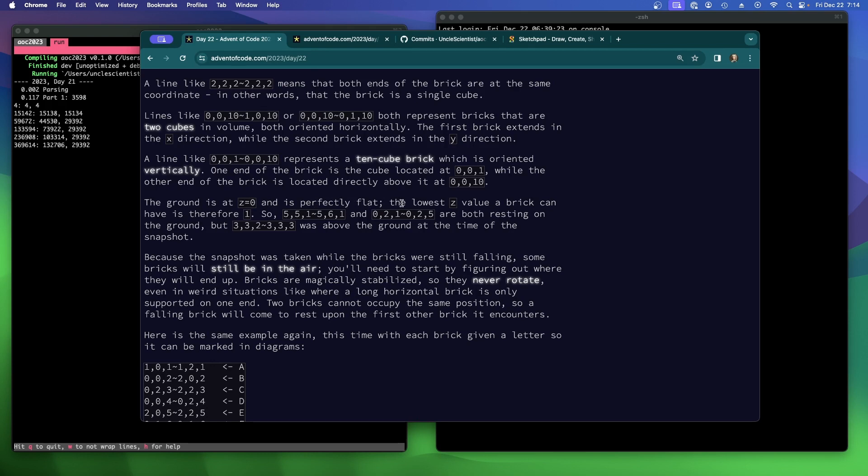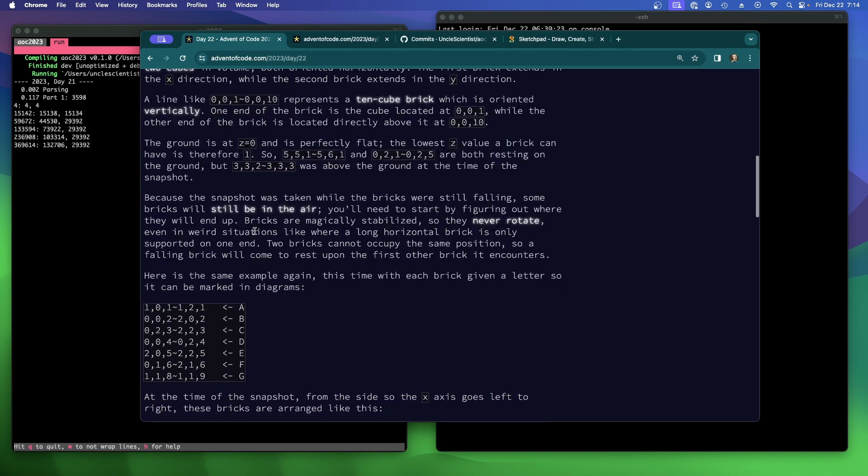The ground is at Z=0 and is perfectly flat. The lowest Z value a brick can have is 1. So '5,5,1~5,6,1' or '0,2,1~0,2,5' are both resting on the ground because one of the Z coordinates is 1. But '3,2,2~3,3,3' was above the ground at the time of the snapshot. Because the snapshot was taken while bricks were still falling, some will still be in the air. Bricks are magically stabilized so they never rotate, even in weird situations. Two bricks cannot occupy the same position, so a falling brick will come to rest on the first other brick it encounters.